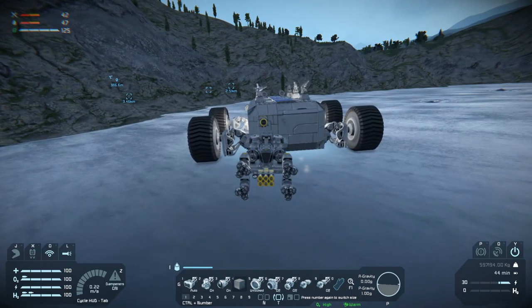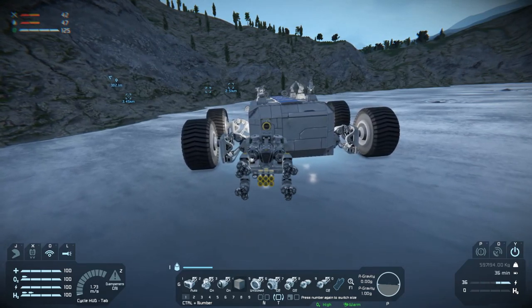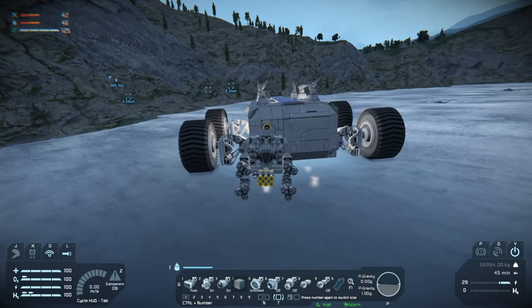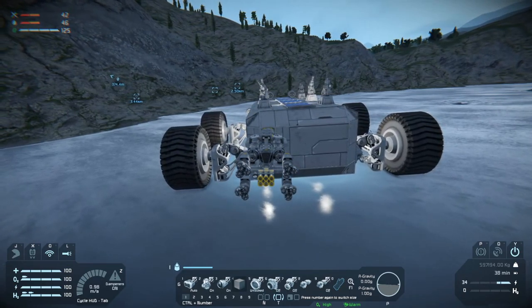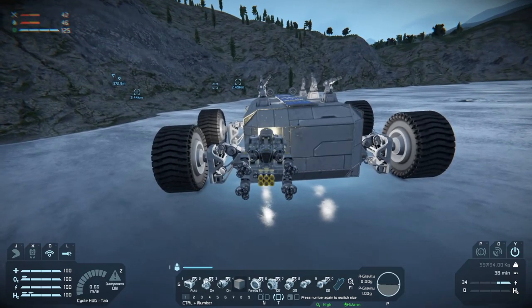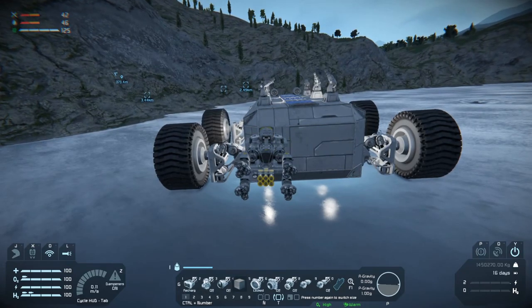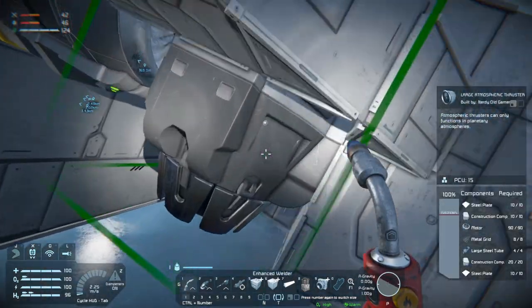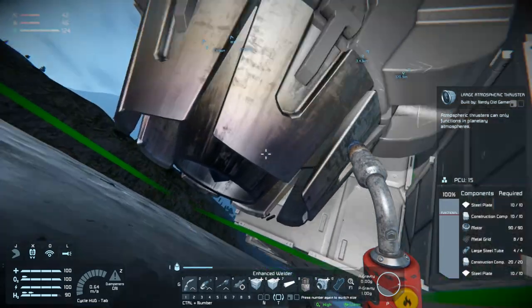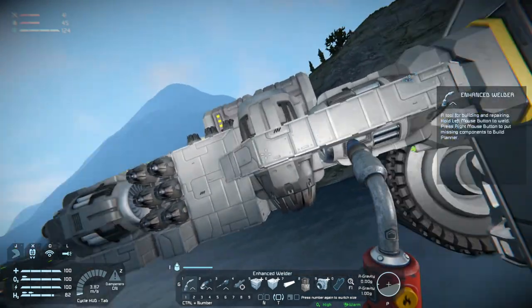Backwards and up — we are not going up. Why are we not going up? Well, maybe we don't need to. There we go. Did we destroy anything? Felt like we destroyed something, but we didn't. Beautiful.